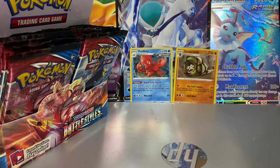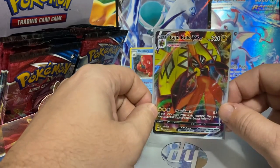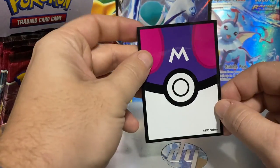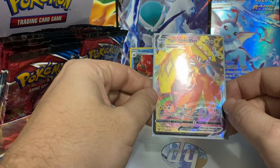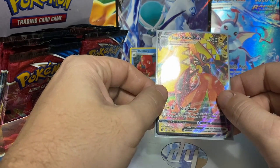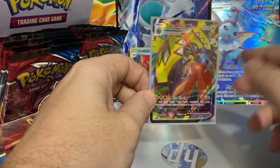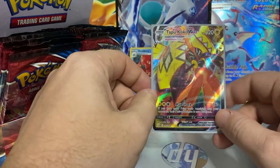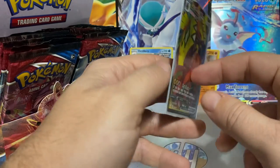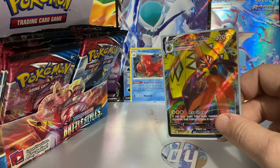At 10 subscribers I will post a video giving away this Tapu Koko V-Max card. I'm sure a lot of people have it but there are people who'd like it — it's a very nice card in a Master Ball sleeve, near mint from pack. To enter: like the upcoming giveaway video, like this video, be a subscriber, and leave a comment. I'll pick a random subscriber out of the 10 people to receive the Tapu Koko V-Max. Thanks for watching — hit like, hit subscribe, and I'll see you next time!